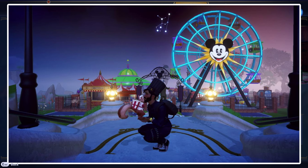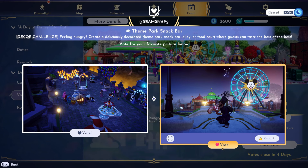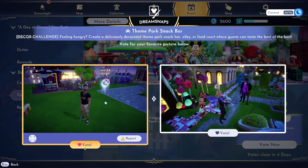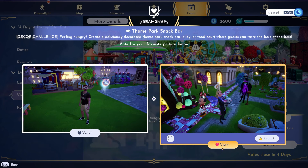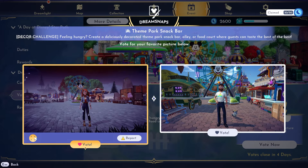They look like they have a really great park setup in the back with all of the fenced-in area and the Ferris wheel — that looks really great. I wish they had zoomed in back there since it's a decor challenge. Okay, let's go left. For these two, we got the Pizza Planet which is actually a really great item for this week, and then this one — let's go left. Okay, these two are nice.